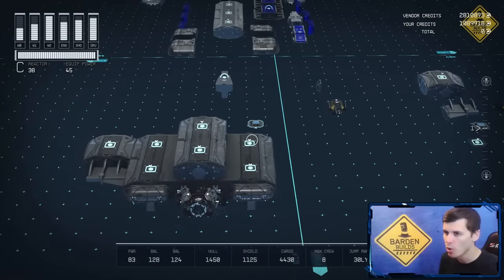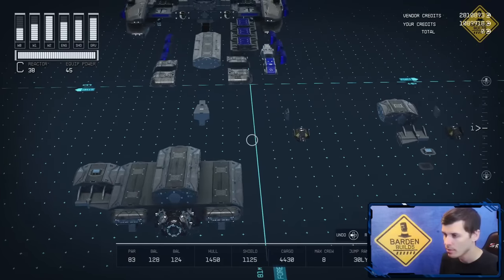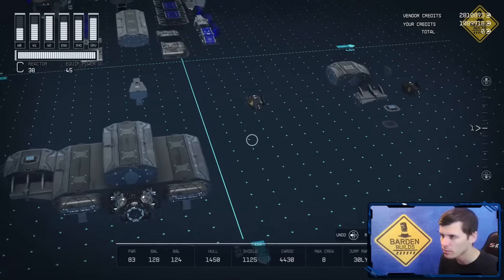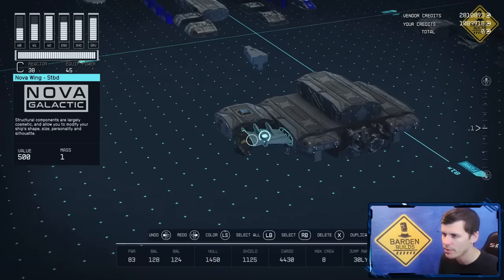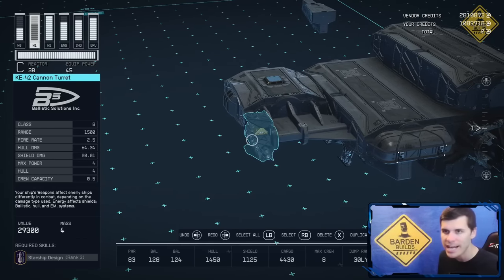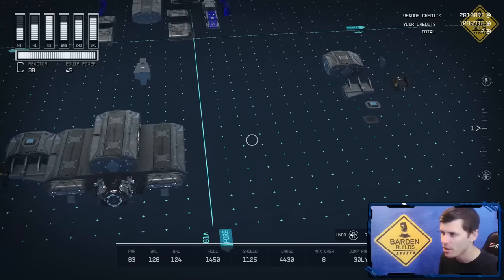I'm also going to take some portholes and connect one on top and one on the bottom of this 1x1 piece. I'm then going to take a Nova thruster array and snap that onto the side of this 1x1. Then I'm going to take a gun turret, snap it along the side snapping point of this Nova wing — it's your preference on what weapons you want. In this instance I chose a KE-42 cannon turret. Once that turret's placed, that completes one side, so we're going to repeat the process on the other side as well.